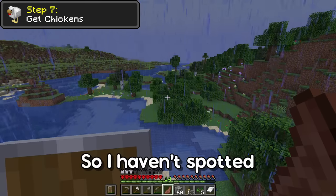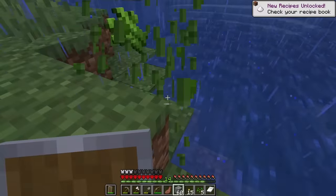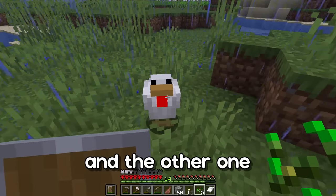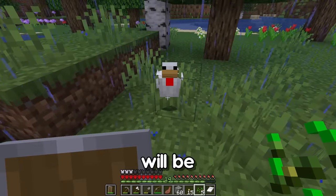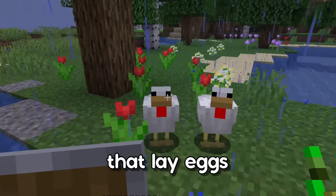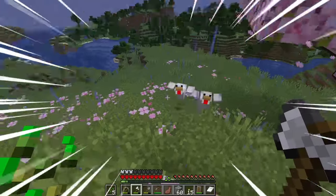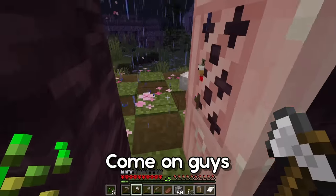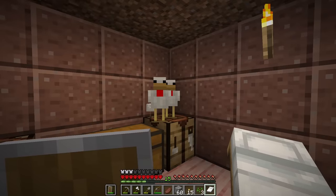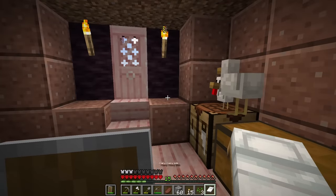I haven't spotted any chickens yet, but I will get the sugar cane. Well, there they are — perfect. This one will be George and the other one will be Louis. Yes, I have two male chickens that lay eggs — it's perfectly logical. I'm gonna make a little enclosure for George and Louis, and there are many kids to come of course.